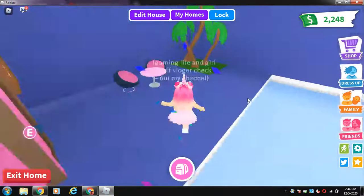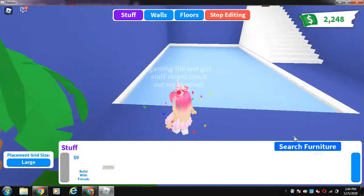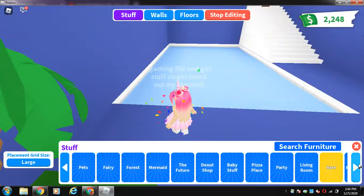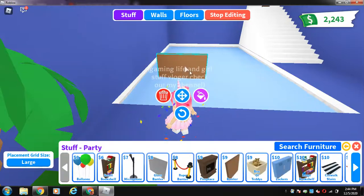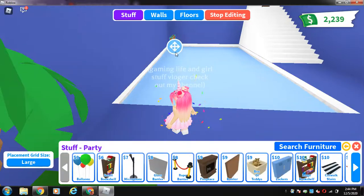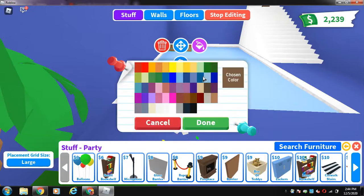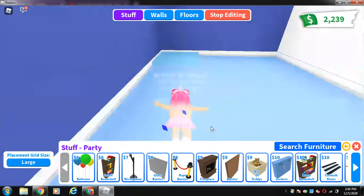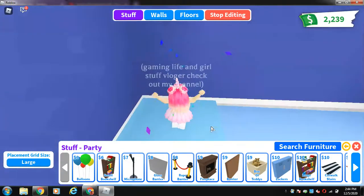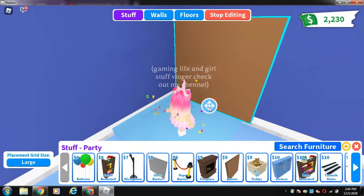So what you want to do is add your house, go to stuff, go to the barrier. Put the barrier where you want it to be, make one flat like this, put it down, make it a nice color like a watery color. Then you can go right there and place one here. I can buy another one and put that right here.